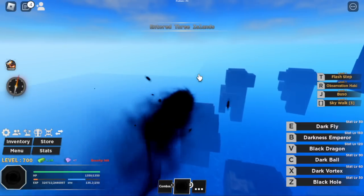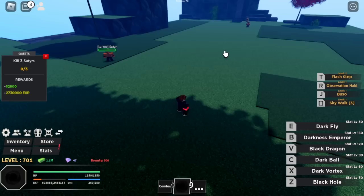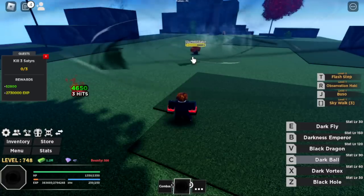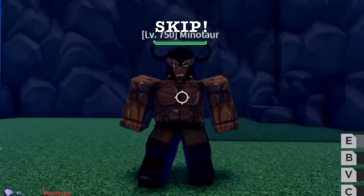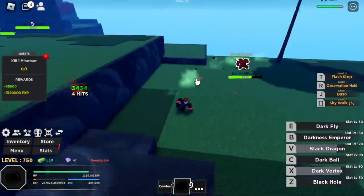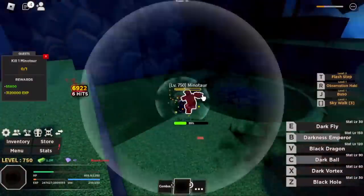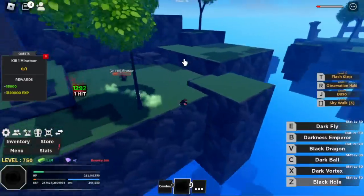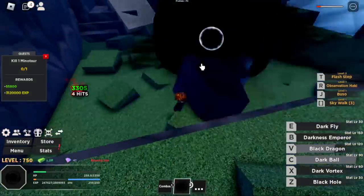For our next island, we have the three islands. We're going to get our level 2 Flash Step here, and our first target would be the Satyr. B and C skill plus one V skill and that's it. There's a boss here, the Minotaur. We're going to skip him — the area is not that spacious so there's a chance he might attack us. We can go to high ground and spam skills, but it's not that efficient. So we go back to grinding the previous mob until level 800.